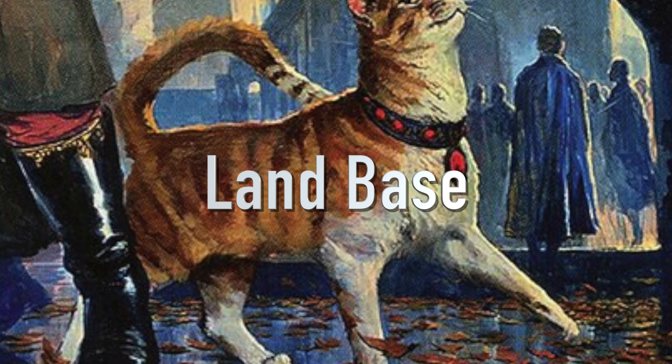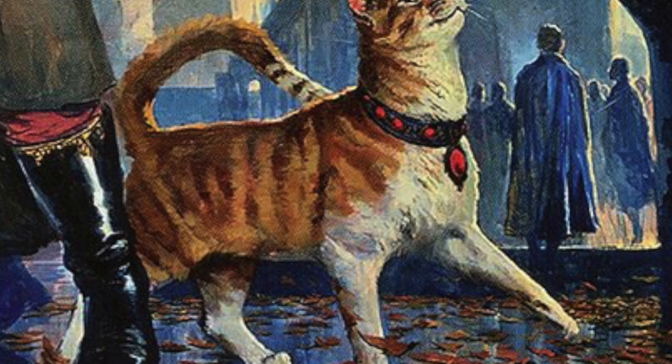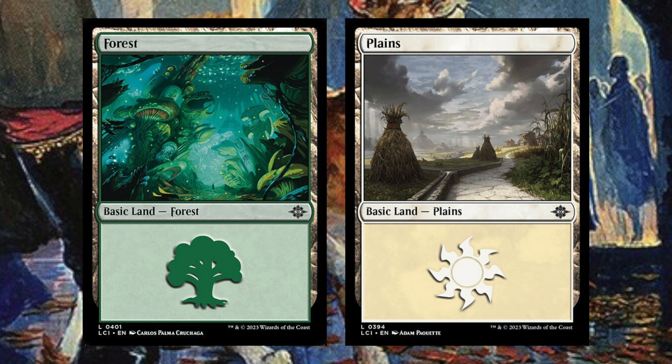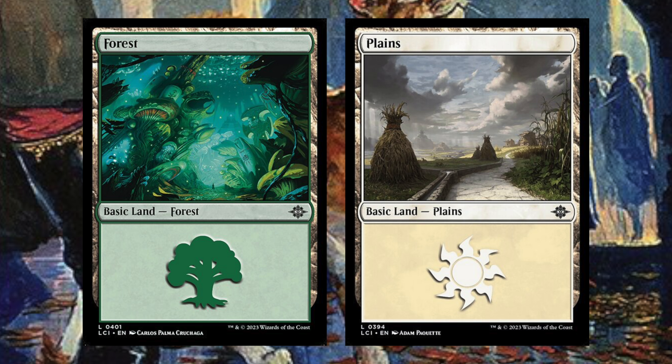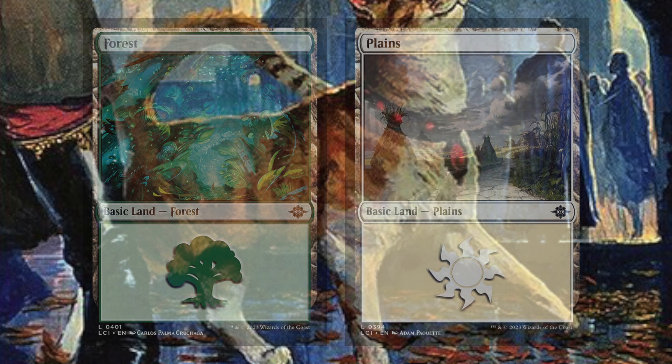Let's dive into the land base. Starting off, just like the rest of the week, it's going to be forests and plains. If you want to trick out the land base you can, but there aren't really cards that demand three or four mana pips. The majority of this deck is white, but there is still a lot of green as well.